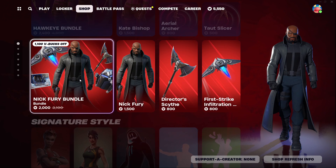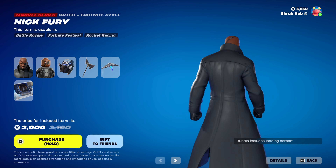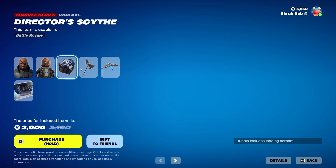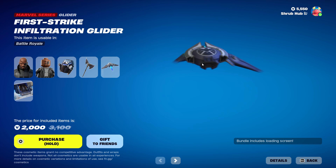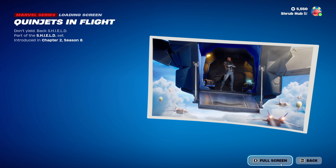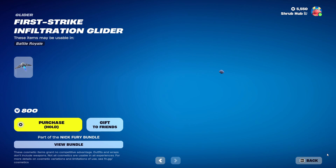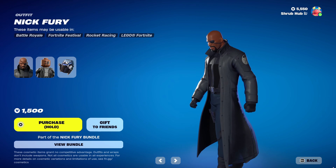Then we have the Nick Fury Bundle back. Most people forget this skin is in the game. We have Nick Fury from Chapter 4 Season 1 — he came at the end of the season. This is his Lego style. He comes with the Field Pack back bling. Then we have the Director's Scythe from Chapter 4 Season 1 and the First Strike Infiltration Glider from Chapter 2 Season 8. And finally the Quinjet in Flight loading screen from Chapter 2 Season 8. The back bling has a unique lobby pose — he just stands like he's mid-walk. Kind of weird though.